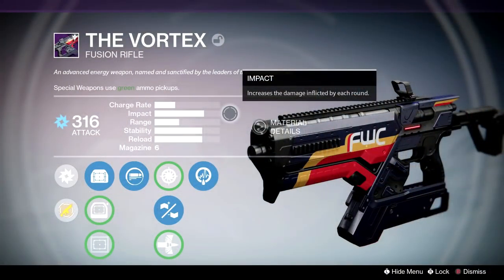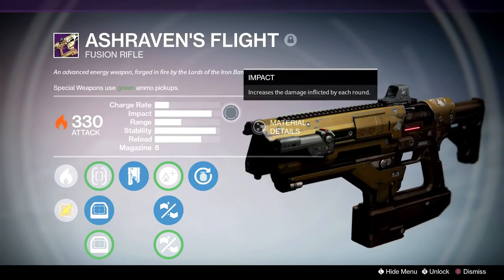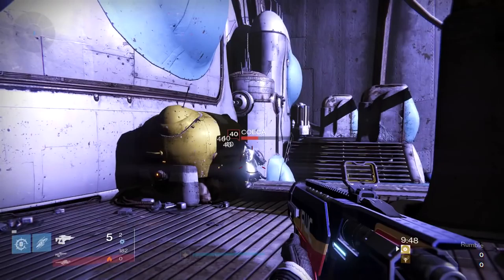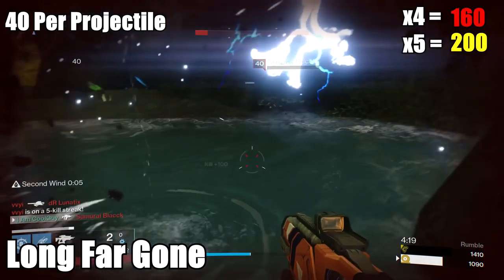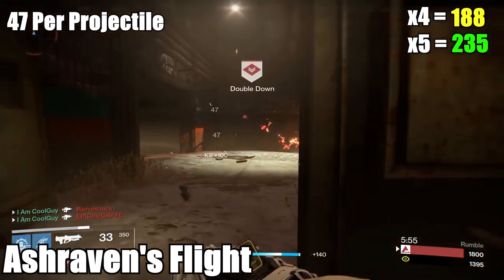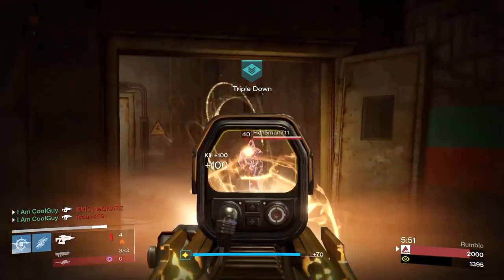Impact is the damage dealt per projectile and there is an important difference between them — one may do 47, one may do 49. You can take that information and use the magic number of 200 for an average guardian's health to decide what you need to land to get a kill. The Vortex and the Long Far Gone both do 40 damage per projectile — that's 160 if you land four and 200 if you hit five. The Ash Raven does 47 per projectile, so four will do 188 and five will do 235. The Ash Raven is one of my top three favorite fusions, mostly because I have Rescue Mag on it — if you have Rescue Mag on any special weapon, use it, it's that good.